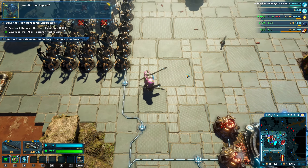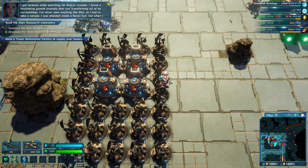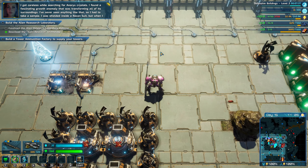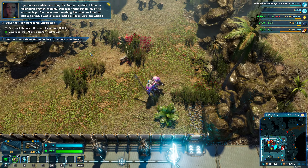You call it an alien laboratory, but then in the interface it just says laboratory. No biomass — I need to go get some then.